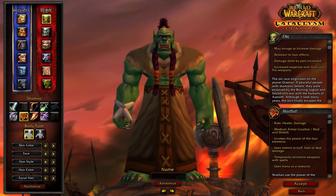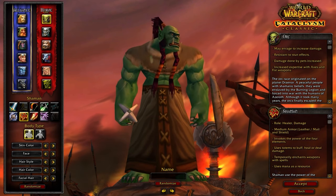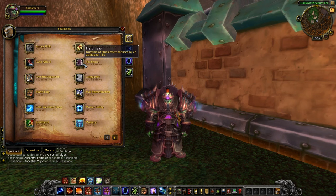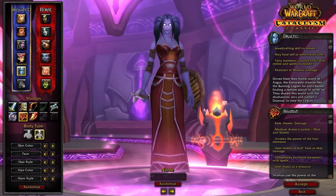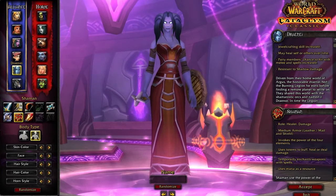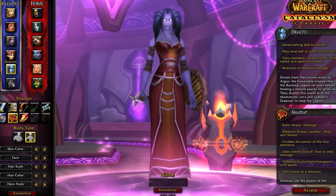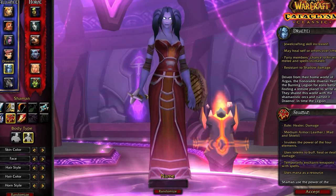Stone Form could be useful in removing debuffs such as wound poison or for dealing with feral druids. If you're wanting to play Horde, you're limited to a single option: Orc. This is simply because of the stun reduction provided, as Troll and Goblin do give some haste, but it isn't useful enough to justify taking over stun reduction. We highly recommend Draenei for general play, as the 1% hit will really help with your gear.